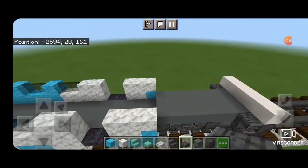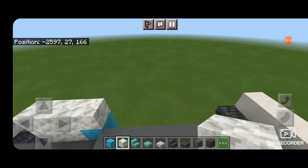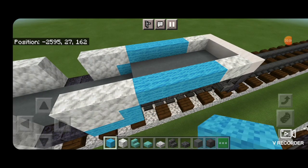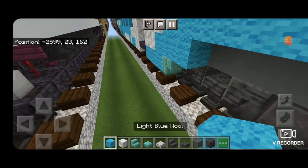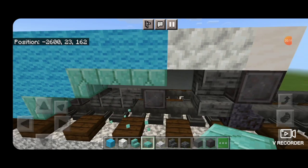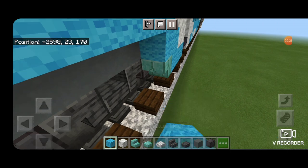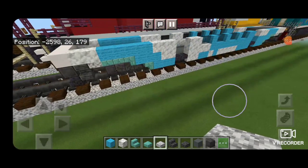Come back down to this end and on each side up here, put two calcite. Then fill the rest of the gap with light blue wool. Same thing on the other side. Then swing around underneath, in front of this wheel: an upside down prismarine brick stair, two light blue wool, another upside down stair, two prismarine brick slabs, and then a diorite slab. Same thing on the other side.